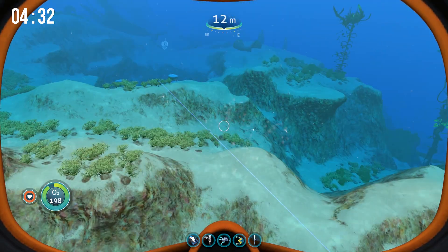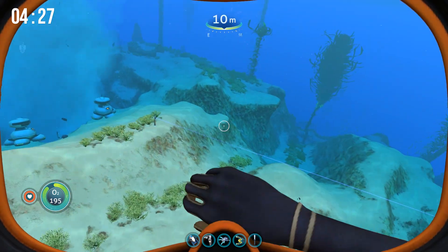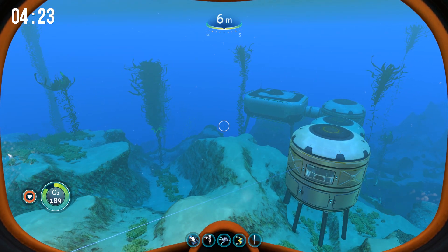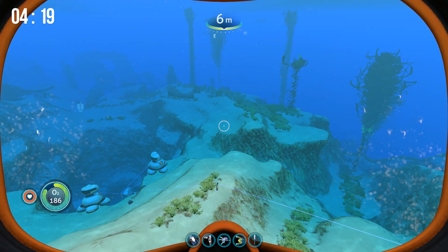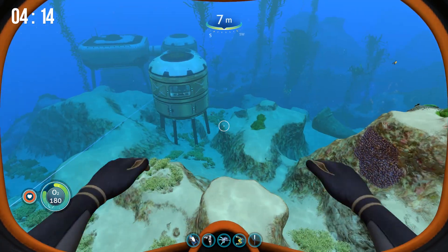This first location is in the Safe Shallows. The reason I picked these two locations is because they provide good access to power and they provide good access to what you need in-game during certain periods of your playthrough.